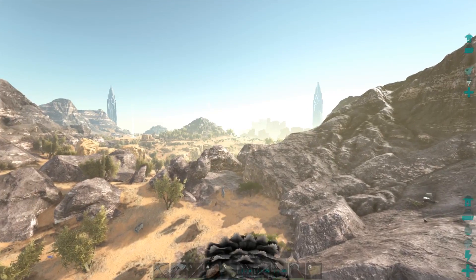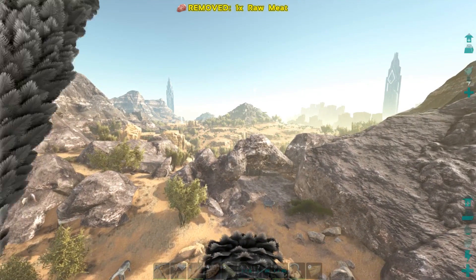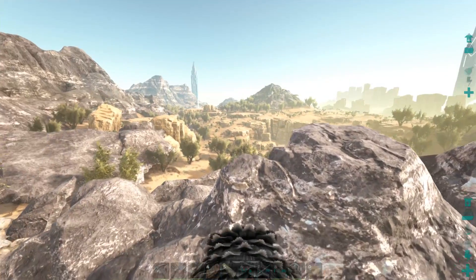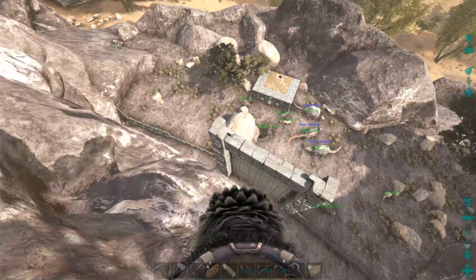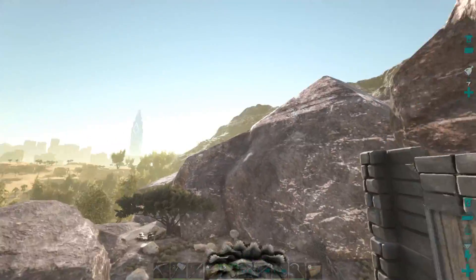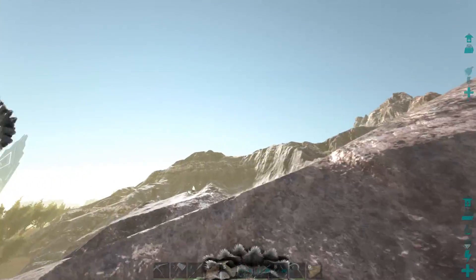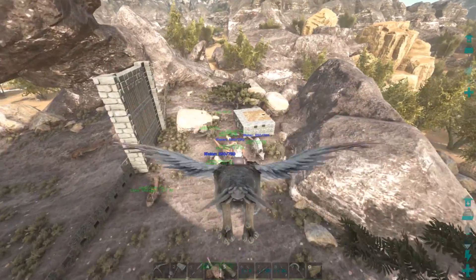I could build a second layer of walls and another gate and I'd be completely safe, because nothing spawns on the arch and my walls are far enough back that if they did fall forward, they'd land right in front of the gate. That's another tip if you're going to build here. There are creatures in here that would take care of anything, and there's not much that spawns over here on this side anyway.